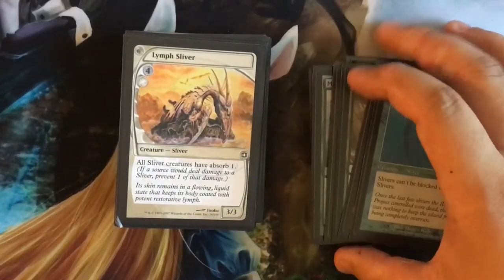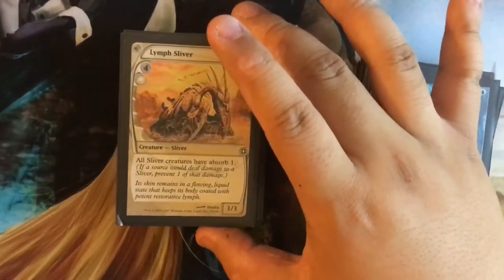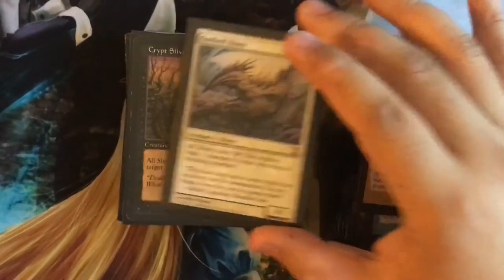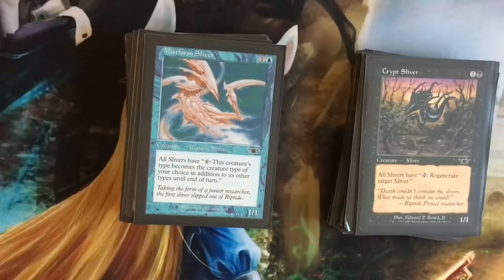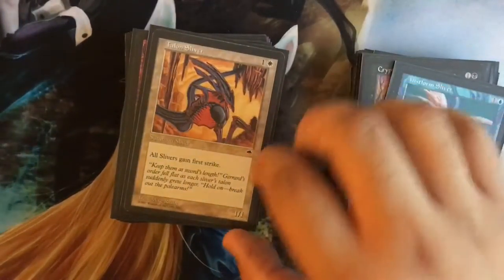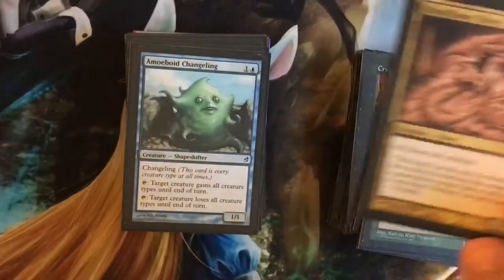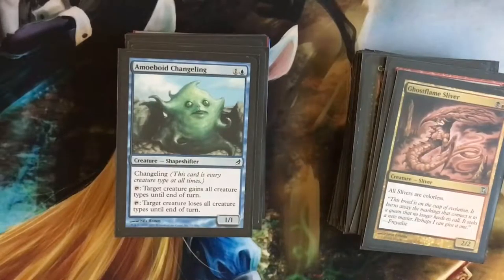It's my first time just kind of going over a Slivers deck — I never really looked into it, but this should be good for EDH if I add some other stuff and just tweak with this deck a little. Absorb one — huh, that's cool. Tap to deal one damage to target attacking or blocking creature. Regenerate target Sliver. All Slivers have 'pay one — this creature's type becomes a creature type of your choice in addition to its other types until end of turn.' So technically you get a change of type. I'm probably gonna take this out.